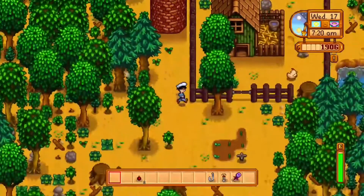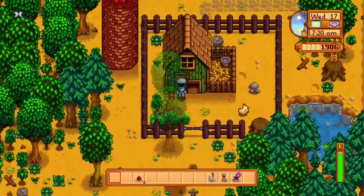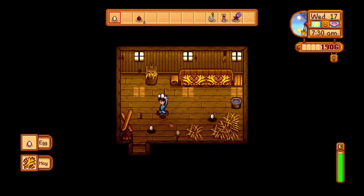Now what I'm going to do is go and take care of my chickens. You have to make sure they're fed every day with grass or hay. And then you see how I have eggs — those will give you money and we'll talk about selling them later on.